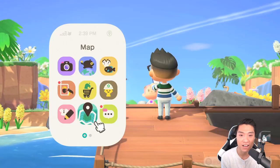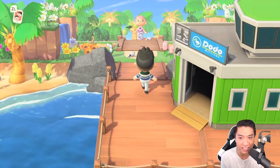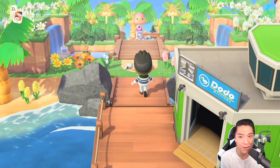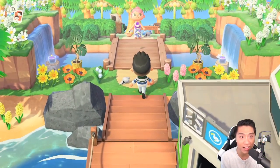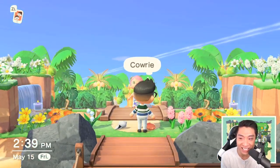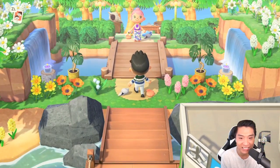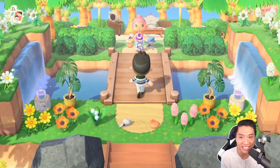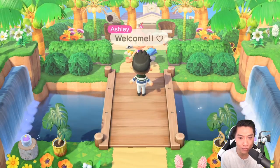Just right off the bat you see the beautiful flowers. It's a five-star island as well because you see the lily of the valleys. And oh my gosh, guys, just the waterfalls, all the tropical trees — I'm so stoked. And here she is. This is Ashley. Look at this, this is so pretty. Welcome!